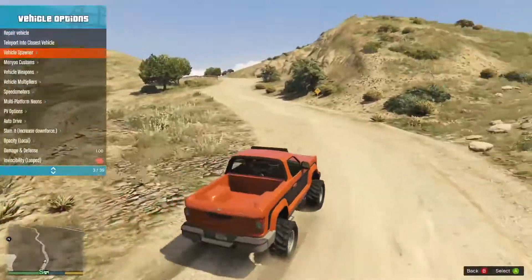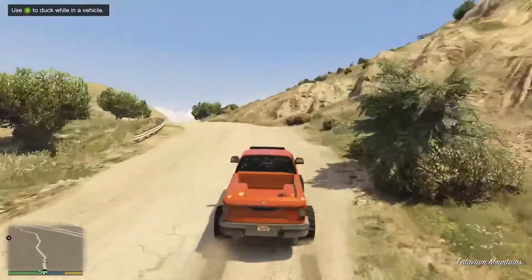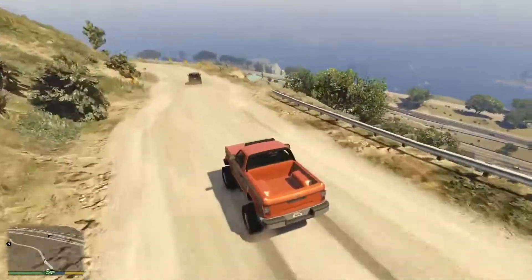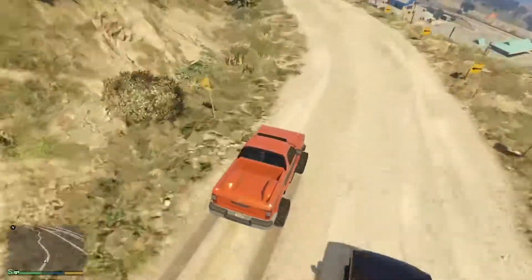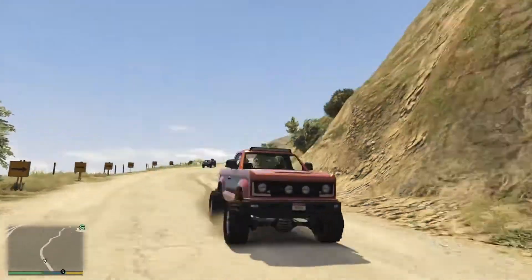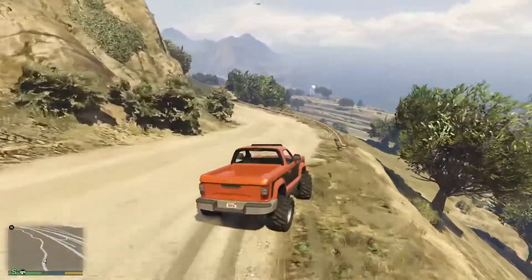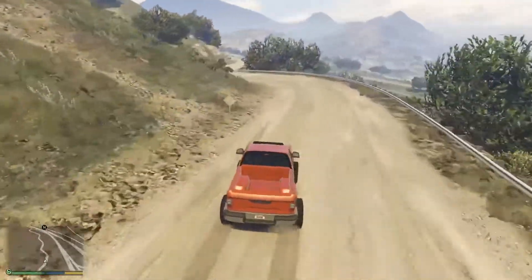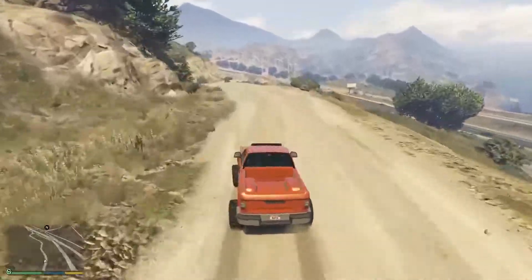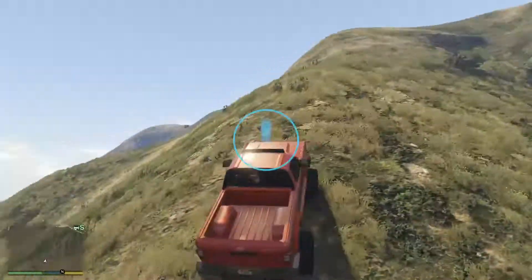For the next vehicle on this list, we have the Riatta. This also comes into the top five or top three of off-road vehicle capability. A downside is it is only able to fit two people, but it does have decent looks, other than the fact the wheels are really, really wide out, which you could call a unique thing. The reason this has been put on the list is because it has a very good off-road capability compared to other ones. I think it just beats the Camacho in off-road capability.